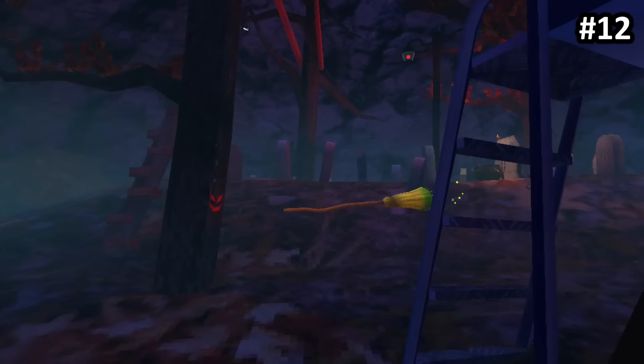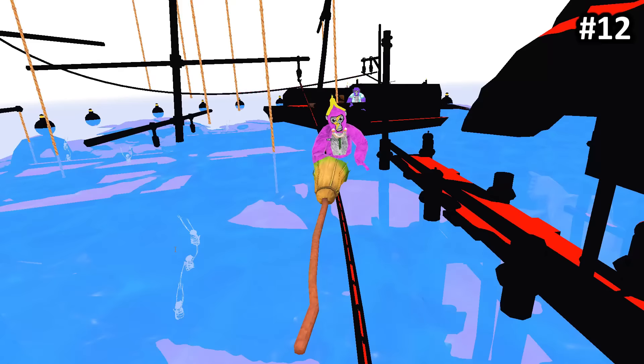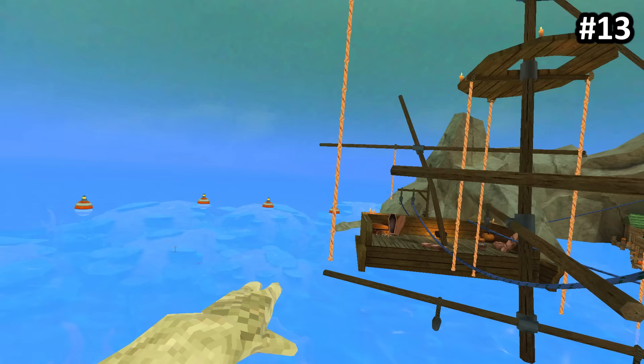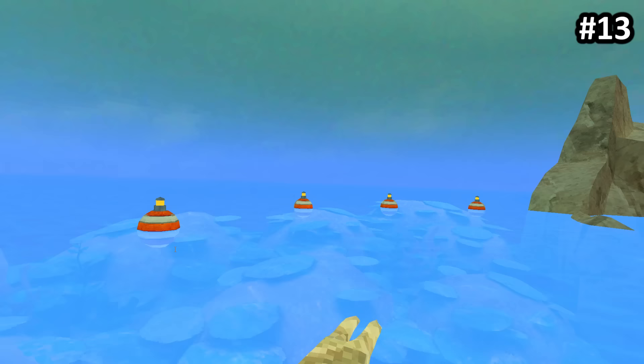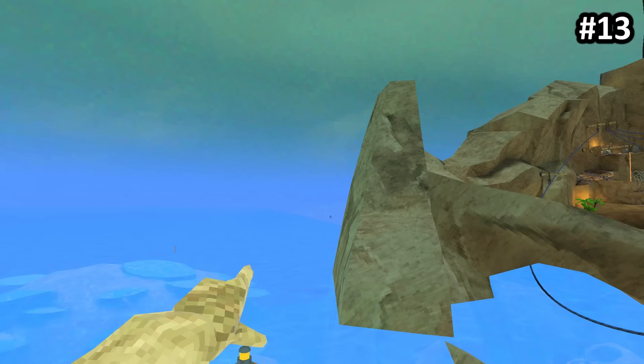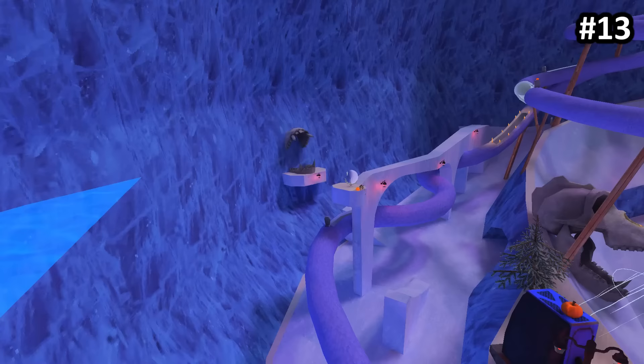There are these new brooms in almost every map that you can jump on and ride. Make sure you grab and hold the broom, otherwise you will fall straight through it. You can see a mysterious sphere in the background while riding the broom in the beach map. I really wanted to know what it was, so I decided to use my drone and fly over — and it turns out it's just a crystal ball from the mountains map.